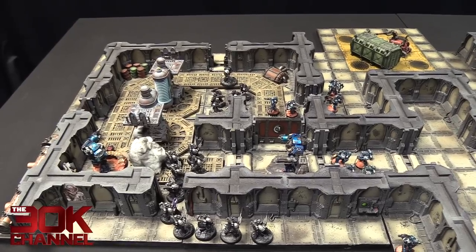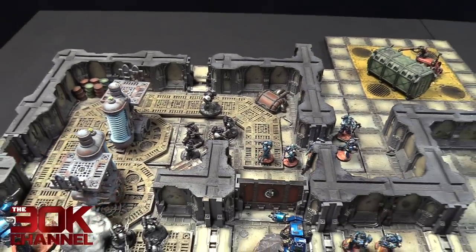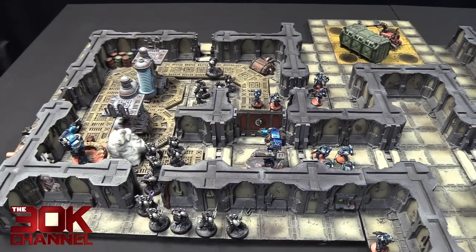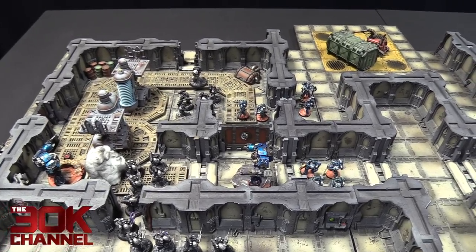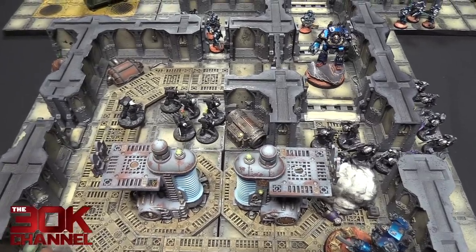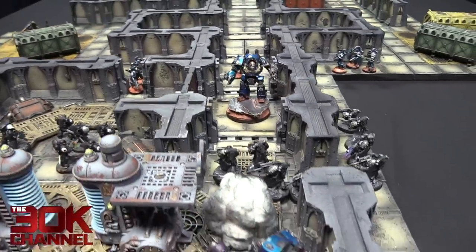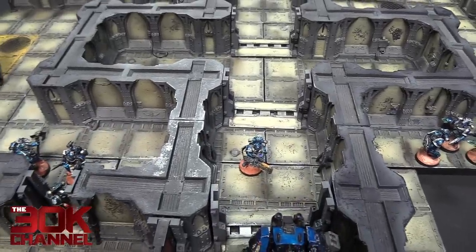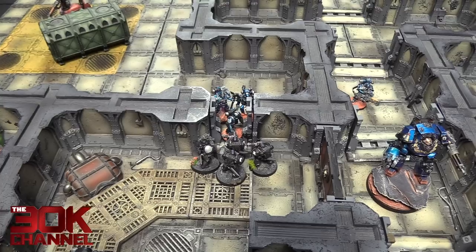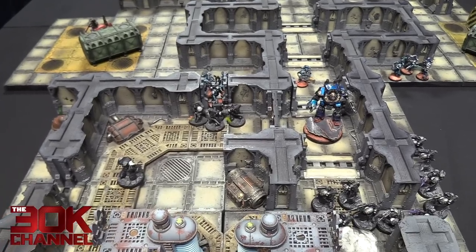Raven Guard movement turn five — potentially the last turn. The Volkite Chargers moved away from the Contemptors toward the Vets Squad on the left. The Terminator moved up to lend fire. The Vets on the right-hand side moved through to open fire into the Volkite Culverins to stop them getting near the control terminal. Raven Guard shooting: Volkite Chargers opened up, killed two Alpha Legion veterans, blocking up the doorway nicely. The other Vets Squad opened up with five Bolters into the Culverins Heavy Weapons Squad at the back — took out three of them. Raven Guard assault turn five: made the charge, reaction fire did nothing, then in the actual assault phase nothing got killed — the Raven Guard fluffed everything.